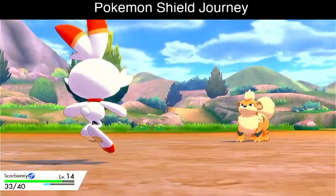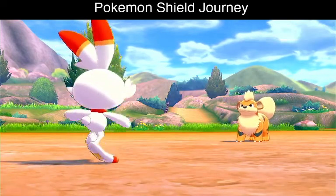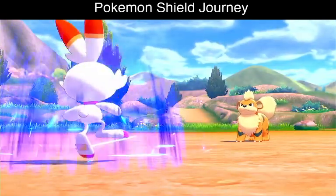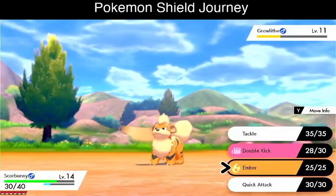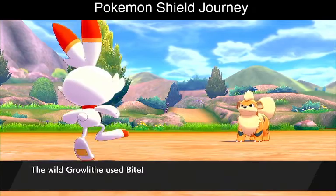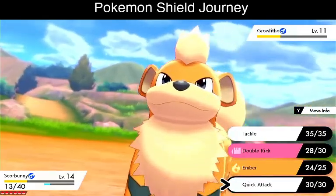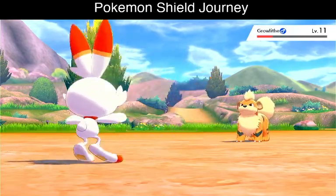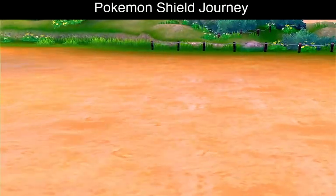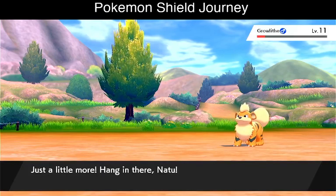Growlithe is using Bite. We're going to use Double Kick so we can get some damage on it. It's using Leer - Defense fell. We're going to use Ember, not a very effective move. Seems like Ember didn't do anything thanks to Growlithe's ability. Now it's our chance to catch it, but Scorbunny's down from Bite. We're going to pull up Natu and then catch him.